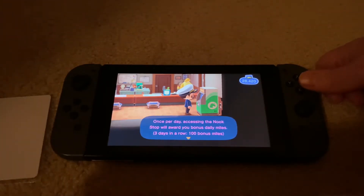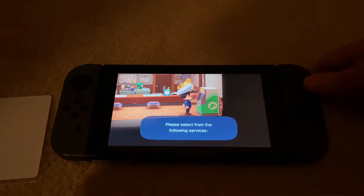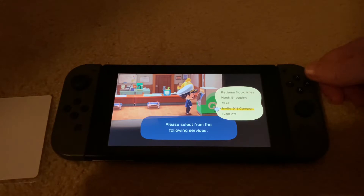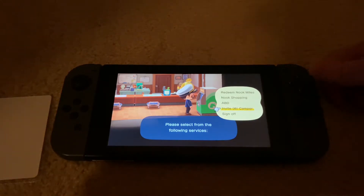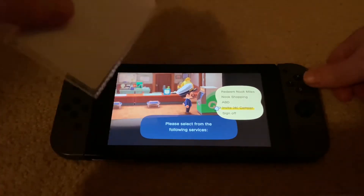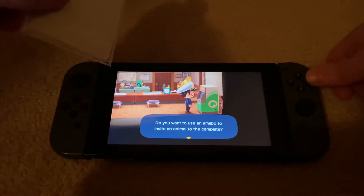First thing you do is go to the kiosk in your resident services, and go down to Invite a Camper. If you don't have that option yet, you just need to play a little bit more of the game and it will become available to you. Select Invite an Amiibo to your campsite.